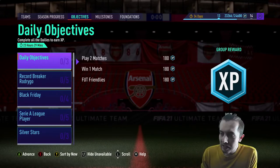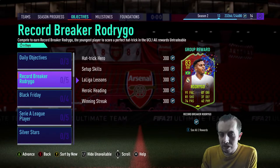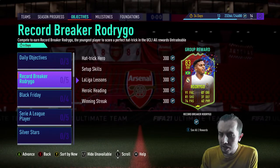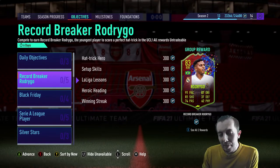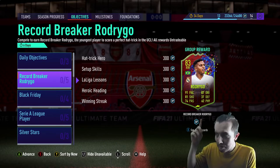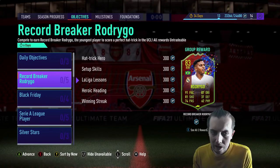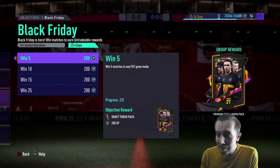Of course we've got the Record Breaker Rodrigo but he's a bit of a mess. I'm reluctant to do him but he does seem quite easy so I might give it a go. I'm not looking to use him but if I manage to complete him, fair enough. I've been looking at that card and the design is weird - there's this whole red blue kind of greeny mess going on. I'm just not the biggest fan of it, maybe that's quite an unpopular opinion, just seems like there's too much going on.